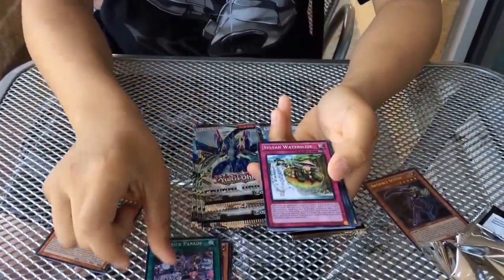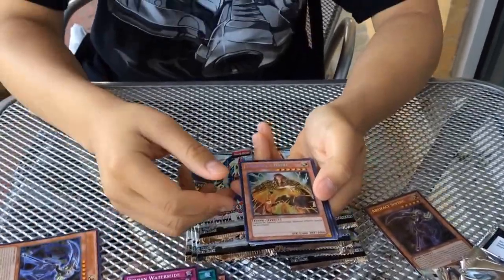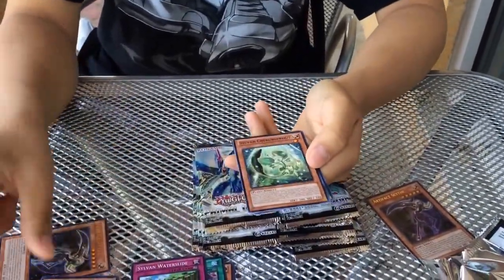Not gonna bother naming off the commons. Number 80, Rhapsody. And Magic C-Spine, Seeker Rare. Starts off nice.